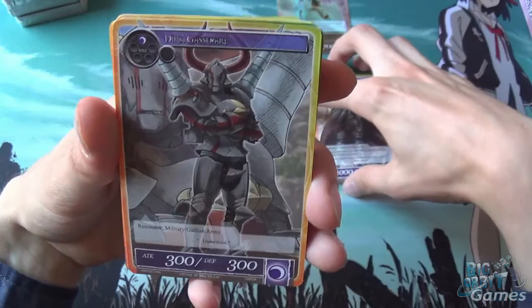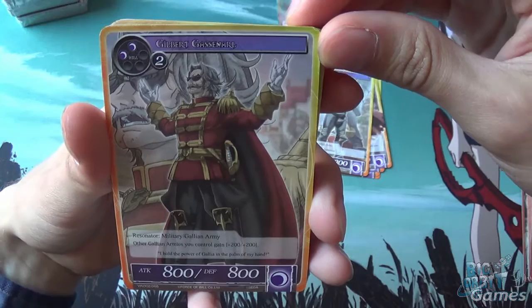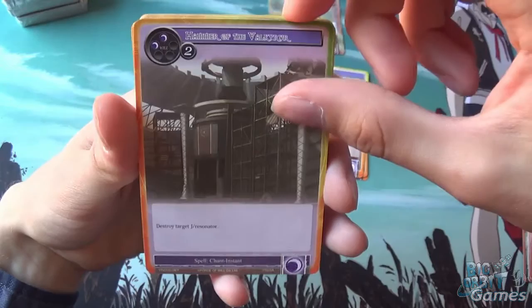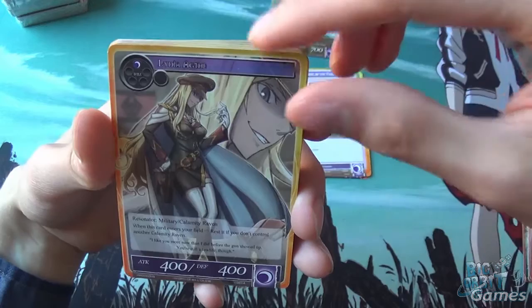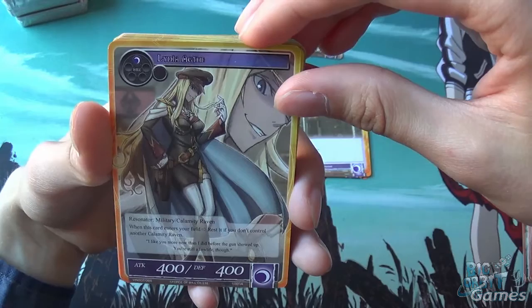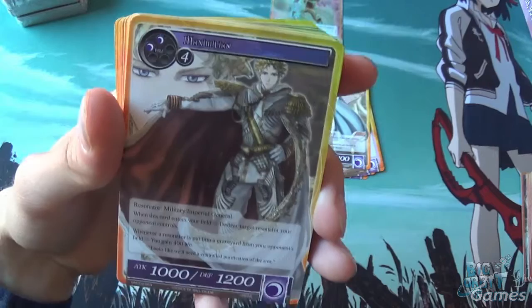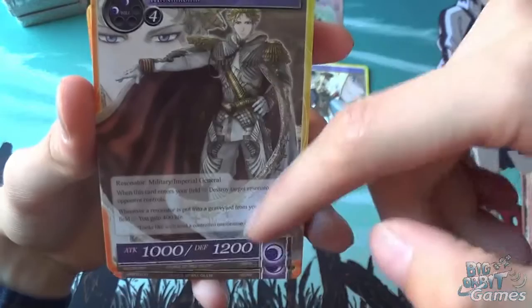Darf — we got him in the special pack. Dirk Gasenal — he's just a vanilla. Gilbert Gasenal — other Galleon Armies you control gain plus 200/plus 200. Hammer of the Valkyra — destroy target J-Resonator. These kinds of cards are awful. Lydia Agtha — when this card enters your field, rest if you don't control another Calamity Raven — that being the race. Maximilian — when this card enters your field, destroy target resonator your opponent controls; and whenever a resonator is put into the graveyard from your opponent's field, you gain 400 life. Pretty costly, but a pretty cool ability with nice stats.